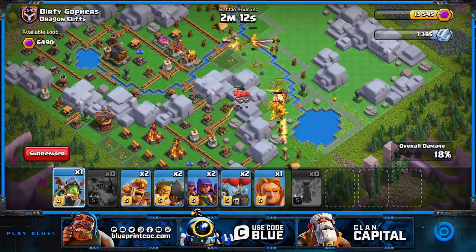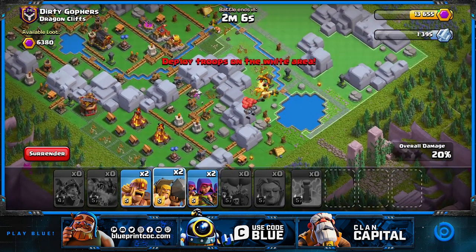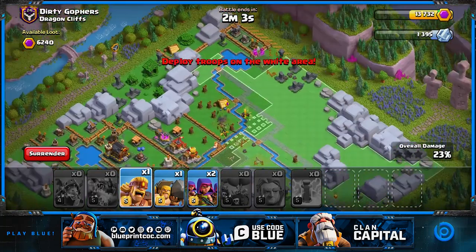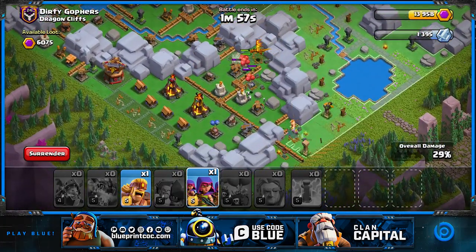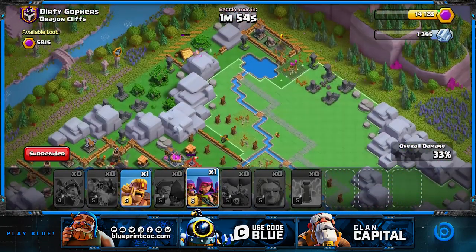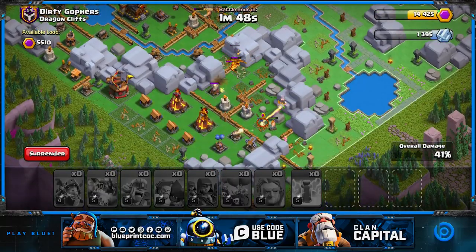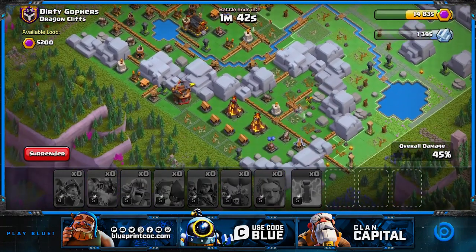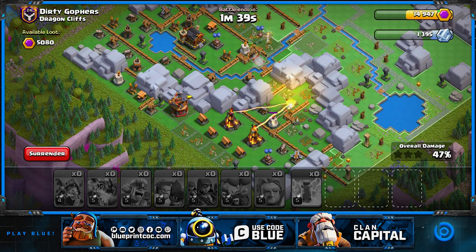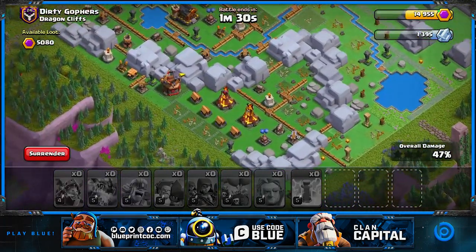Never be greedy - even if you take out all the dragons like I'm doing right now, there's still so much base left. It doesn't have as many splash damage defenses as other districts but it still has two bomb towers and two or three wizard towers. We're trying to get the best value with the first attack. It doesn't matter if you don't get too many defenses because the first attack is mainly for those dragons. We still managed 47% - near half the base - in the first attack.